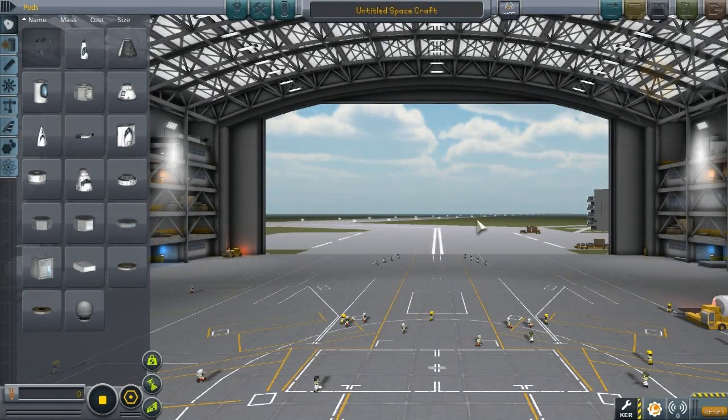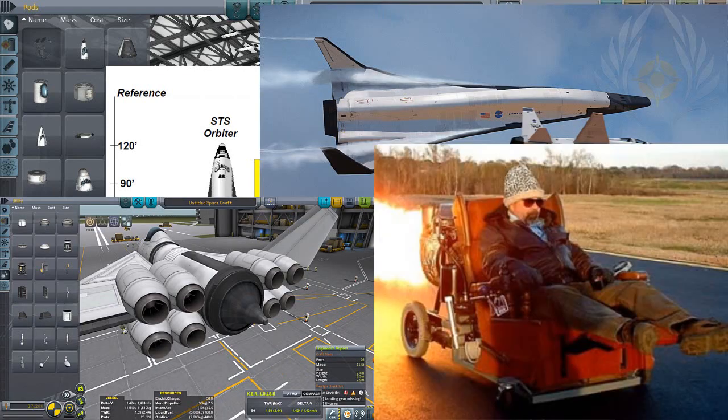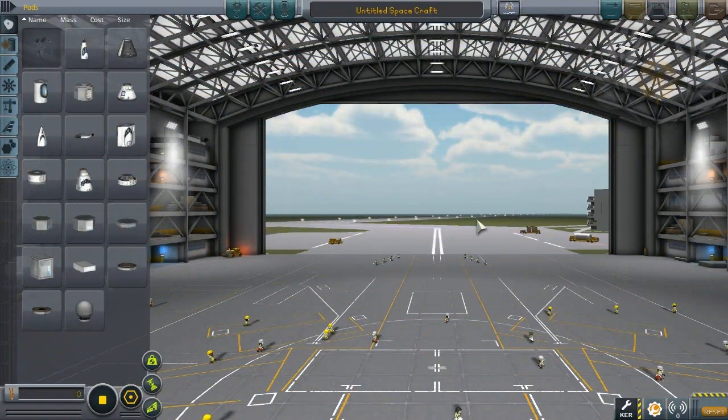Hello ladies and gentlemen, I am Veos and welcome to part 2 of How to SSTO. In part 1 we covered things like what is an SSTO, drag, ISP, Delta V, TWR, and fuel management — basically the very basic things you should know before you start building an SSTO.